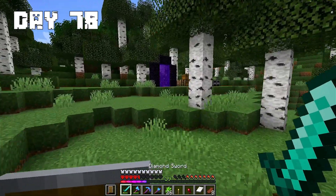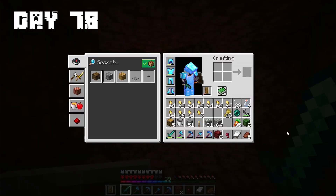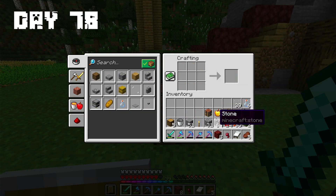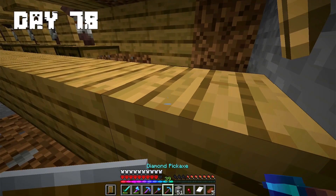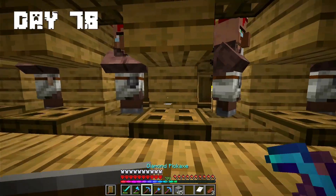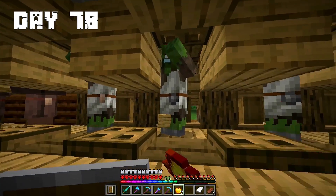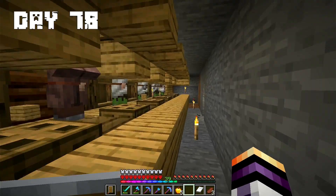Day 78: On this day I decided to go to the Nether to collect gold. After a while I gathered some gold nuggets and turned them into gold ingots. After that I made 9 golden apples. When I wanted to transform the villagers I saw the zombie had disappeared. I brought another zombie and transformed 4 villagers — now I will heal them. After that I transformed another 4 villagers.